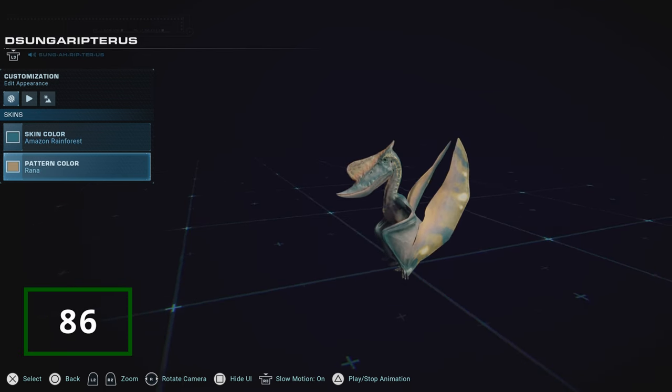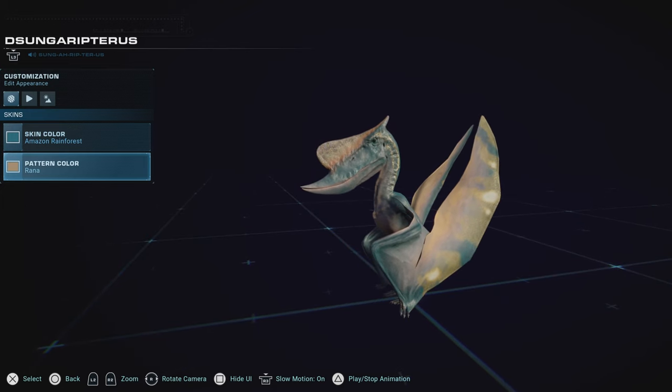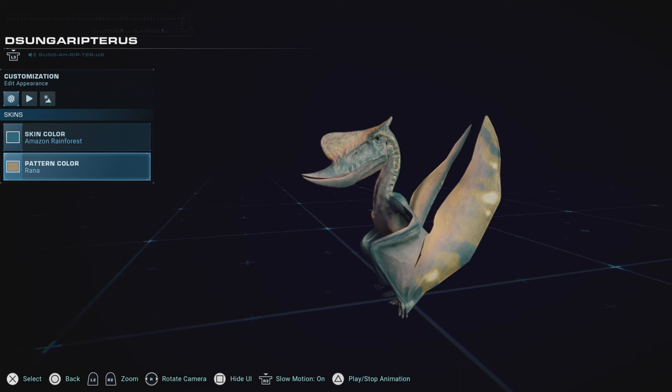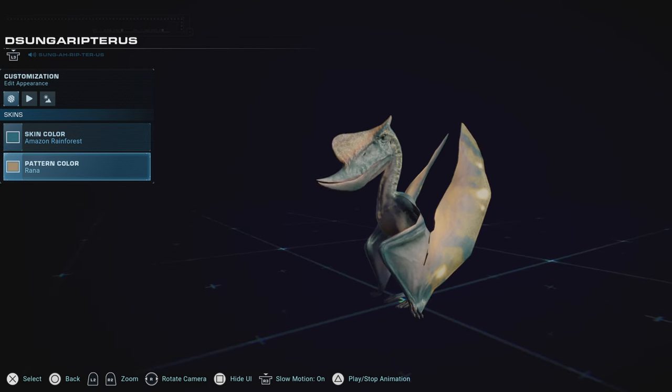Sungoripterus, while cute and also very dangerous, unfortunately does not win for me on skin roster as a whole, and also doesn't really win on being unique behaviorally. With a unique jawline and unique size, I wish it had a little bit more to make it stand out. Patterns altogether don't really do much for it other than the crest, which is really where it all goes for these guys. But unfortunately, it was not enough for this one.